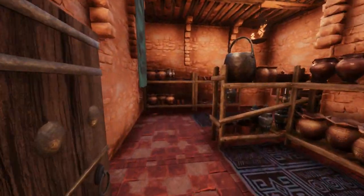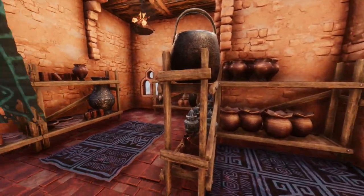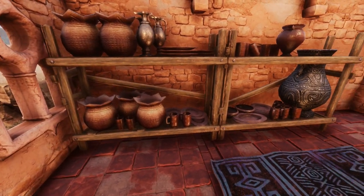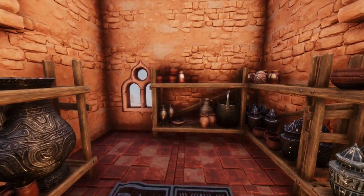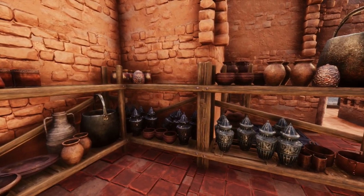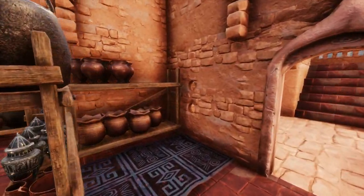Heading upstairs, this storeroom is where sealed foods, hides, animal products, kitchen implements and other things are all kept that aren't currently in use. Egyptian peasants often had a room in their home dedicated just to storage, especially for sealed food. Obviously there were no refrigerators back then, and using the preservation boxes would kind of break the immersion in this build, so having this storeroom works really well and keeps it in line with the historically accurate theme.